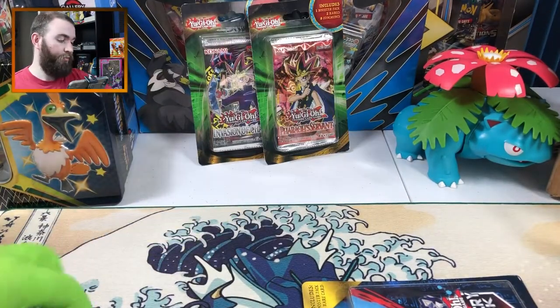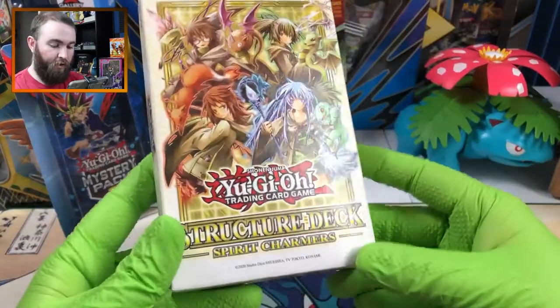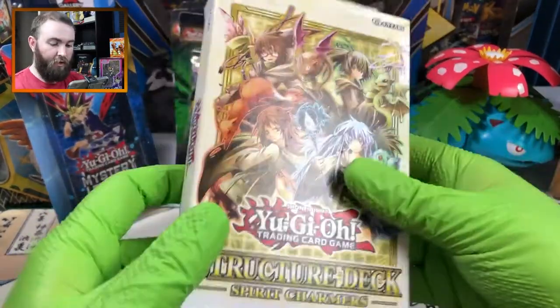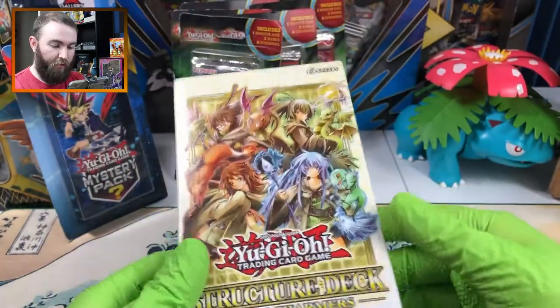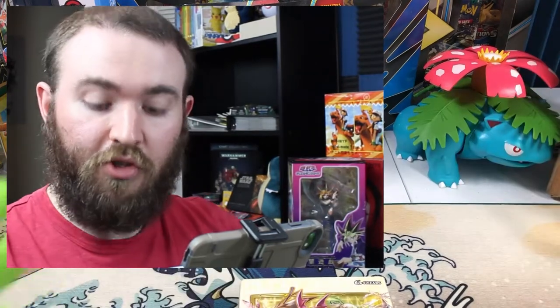One, two, three, four, five, six. And as a bonus we have a structure deck, the Spirit Charmers, which we're gonna do before going into all the mystery packs. As some of you may know, I know very little about Yu-Gi-Oh! so this should be interesting.